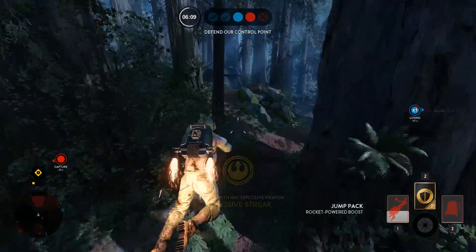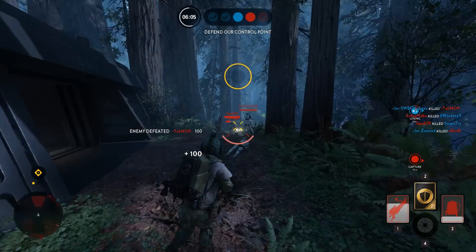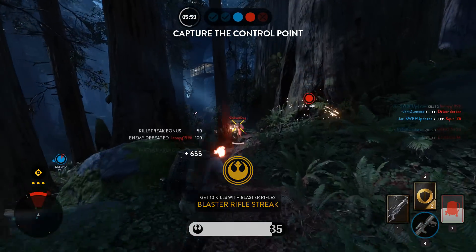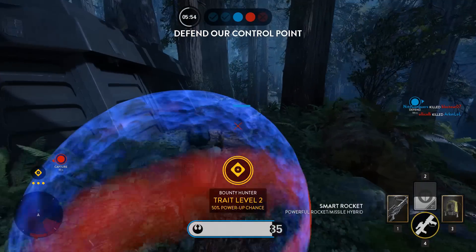In Star Wars Battlefront, the accuracy of the blasters are not affected by your movement or if you zoom in, meaning that you are better off trying to move as much as possible and hip-firing in order to become a harder target to hit. The only time it's worth zooming in is if they are actually at a significant range where you can barely see the enemy.